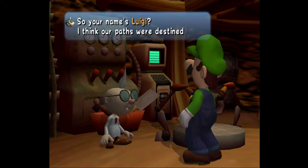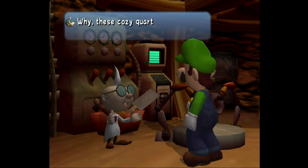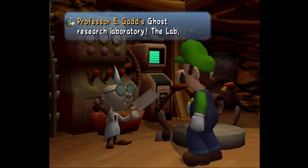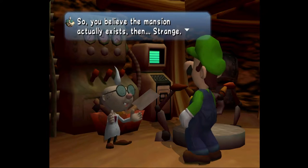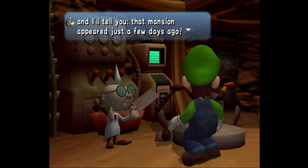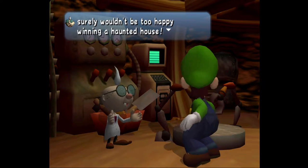It's really difficult for me to speak with a British accent quickly. So, your name's Luigi. I think that our paths were destined to cross. Why? These cozy quarters are where I do my ghost studying — Professor E. Gadd's ghost research laboratory, the lab. You won this mansion in a contest you didn't even enter? Sounds pretty fishy to me. I've been living here since I was a lad of 20 or so, and that mansion just appeared a few days ago. The spirits have fooled you. I don't know if it's a dream, an illusion, or what all, but I surely wouldn't be too happy about winning a haunted house.